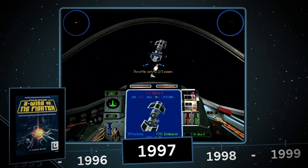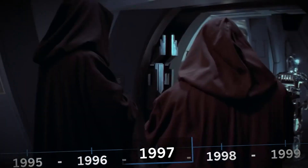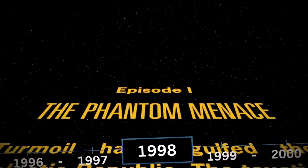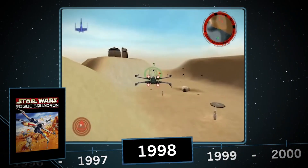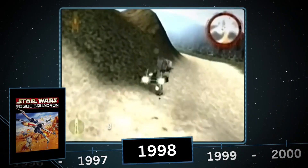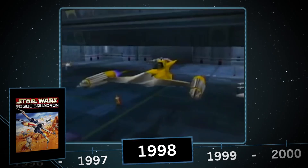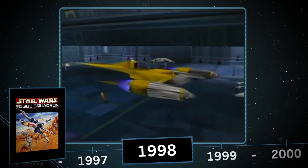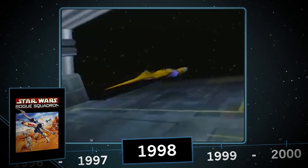1997 rounded out the X-Wing TIE Fighter trilogy with X-Wing vs. TIE Fighter, now with multiplayer. In 1998, the world was waiting for the first new Star Wars film, The Phantom Menace. But in the meantime, we got Star Wars Rogue Squadron for the Nintendo 64. The Naboo Starfighter was hidden in the code and unlockable with a password when the game shipped, three full days before the first trailer for The Phantom Menace was released in theaters. Crazy part is the ship stayed hidden and unfound in the code until the developer released the cheat code, after the movie was released in theaters.